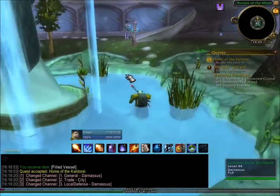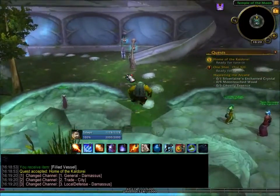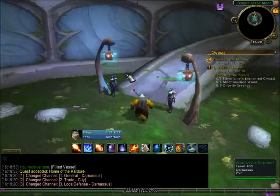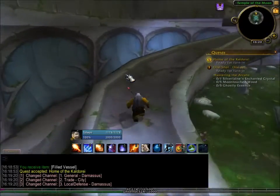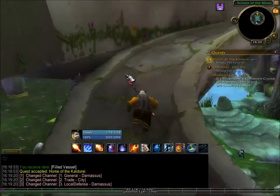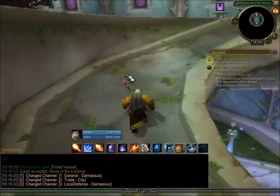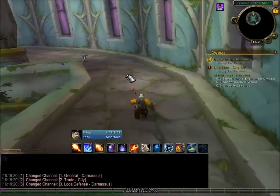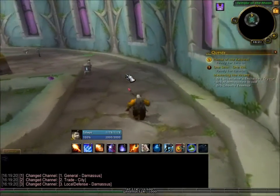One thing that does bother me a little is that when you go into buildings, you lose your mount - well, your mount switches off and you can only walk in places like this. I get it, they don't want to clutter the buildings with giant mounts and all that kind of thing, but it is a little bit frustrating.